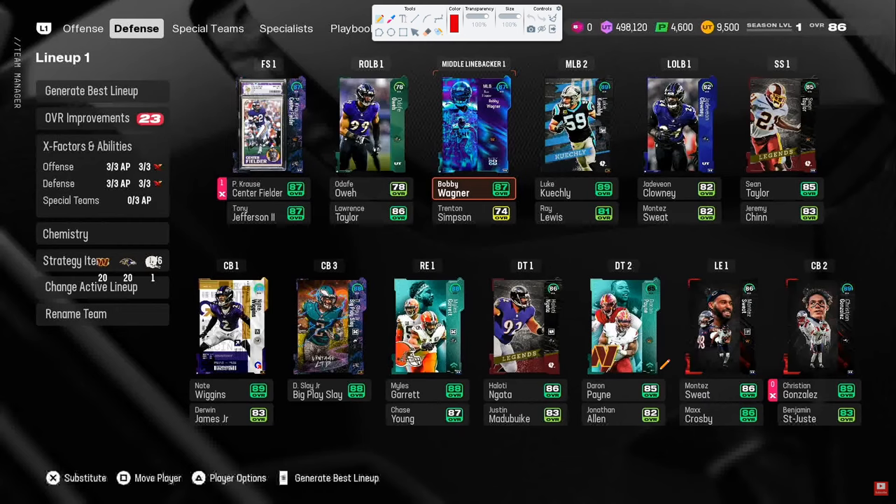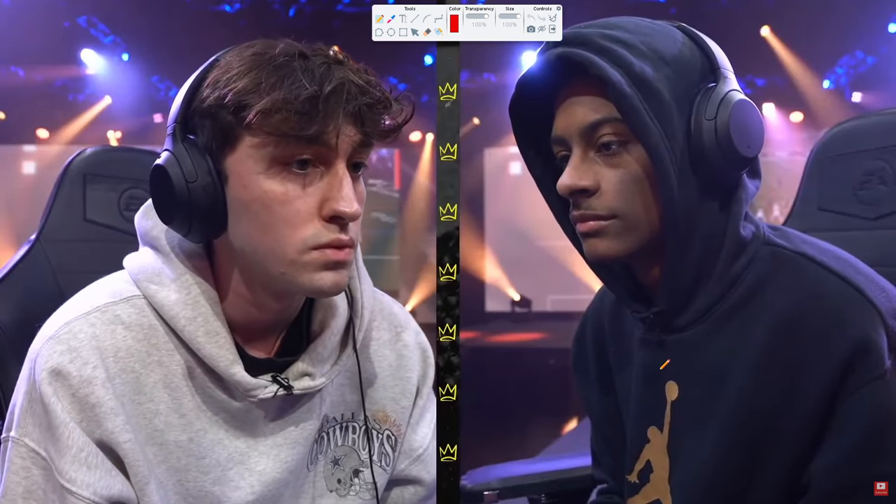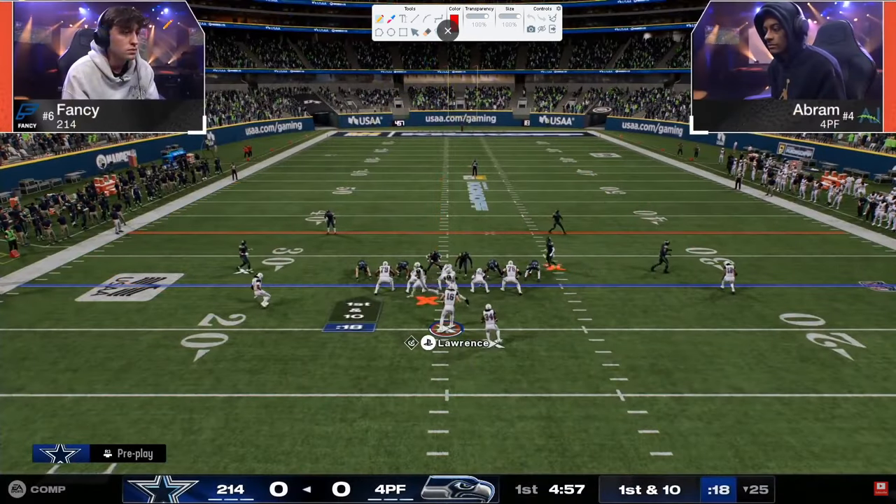Fancy was running a lot of double mug at the beginning of the year, but he is going to be in the Colts offensive playbook. He still has access to the double mug. I believe he's in the Texans defensive playbook, but he is going to be running a lot more Dime 3-2 or Dollar 3-2, and we're going to be talking about his defense and how he sees the game.